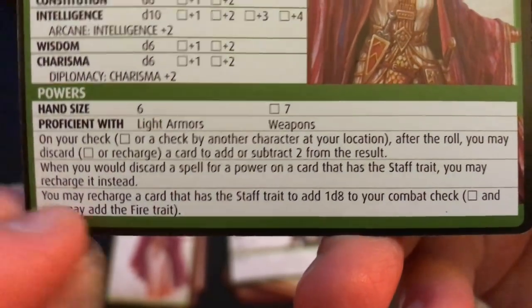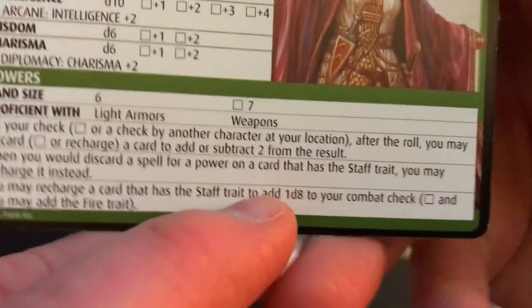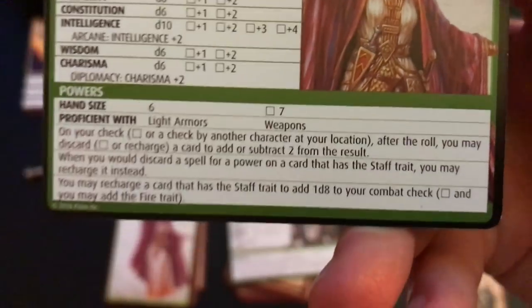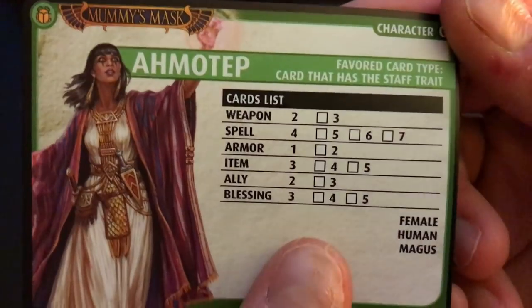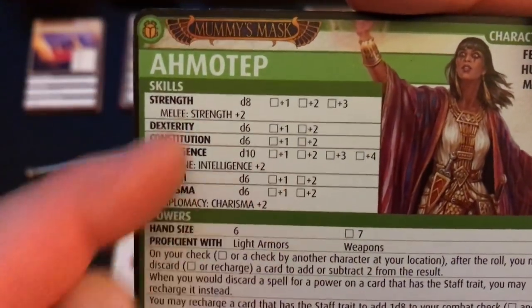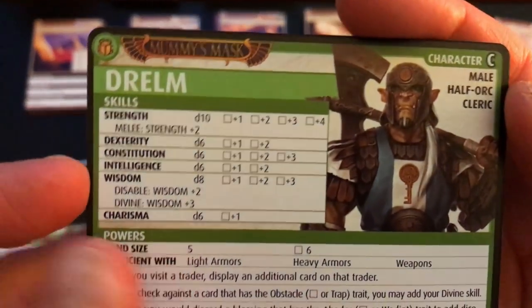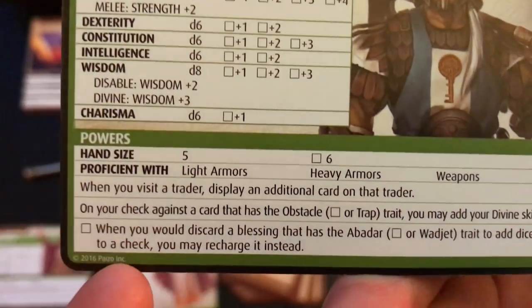That also adds a richness to the experience. For example, you may recharge a card — put it back into your draw pile — that has the staff trait to add one d8 to your combat check. So if she's carrying some type of staff and doing a combat check, she can get rid of that and roll a d8 and add that in. That's an example of one of her skills.